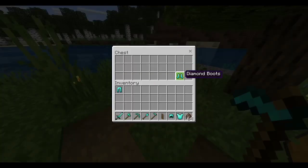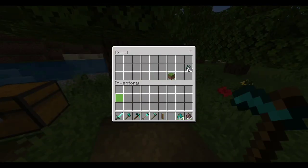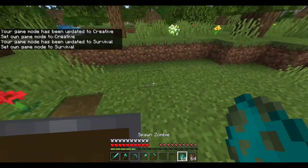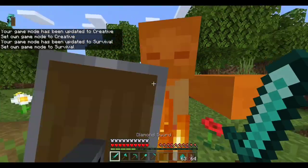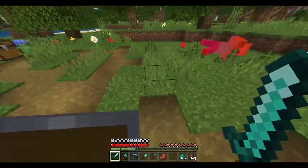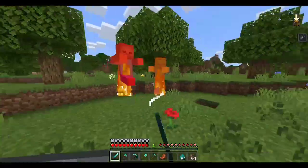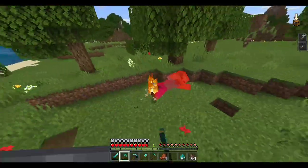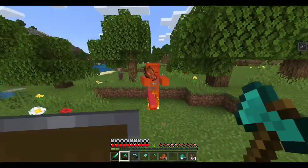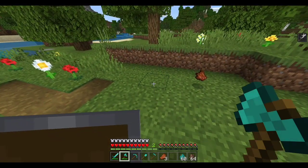I'm just gonna wear my diamond gear right here and switch to survival. We are gonna use the zombies and also test the shield — this is a new shield as I said before. Let's spawn a zombie. The shield works normally. The axe works better, I think the axe is better in this add-on. Critical hits don't work when you are not fully reloaded.